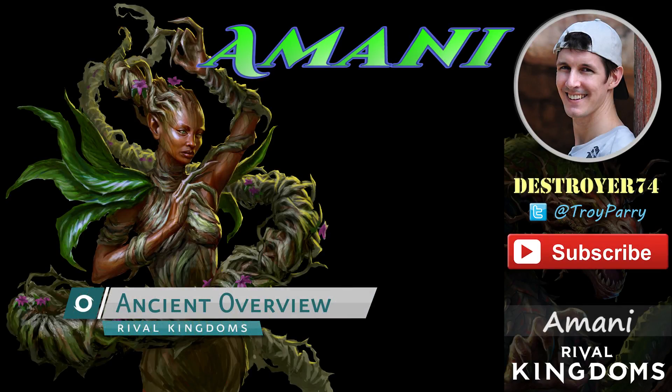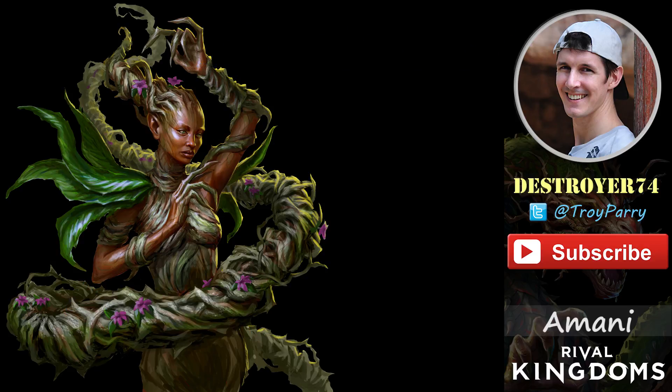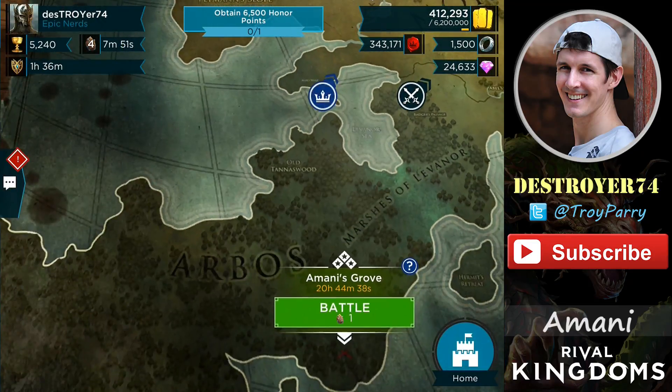Hi everyone, Destroyer here with another Ancient Overview. Today I'm going to be showing you Amani, which is a Nature Ancient. She can only be unlocked from the Daily Campaign, which can be found on the map. If you follow the green arrow, it is in the bottom left hand corner there.